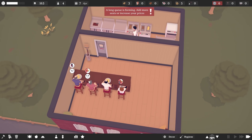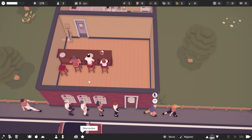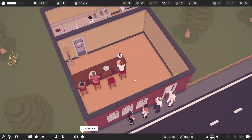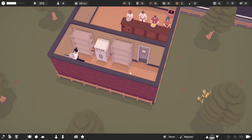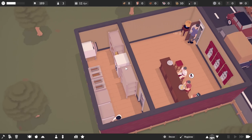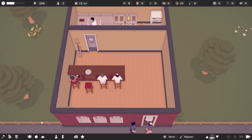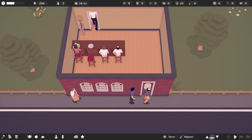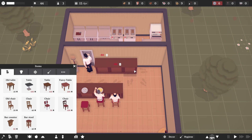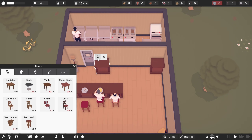Oh, someone's complaining about the toilet as well. That's something we're going to need. Okay. That's okay. We're making a bit of money. We're serving some fries. We are overdue a delivery, which is now here, which is fantastic news. So now we can just keep making everything. Now what I reckon we do is we go ahead and get ourselves a nice bar. Oh, I can't afford that. Nevermind. A little bit more expensive than I thought it was.